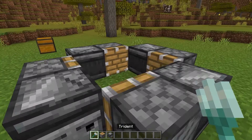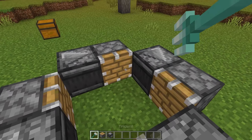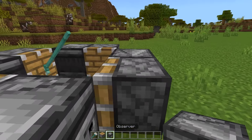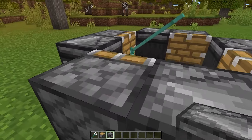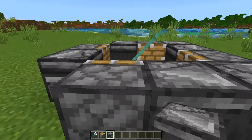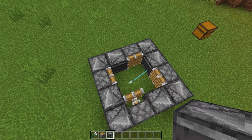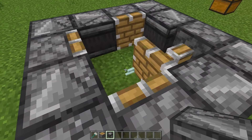Now all you need to do is throw your Trident inside of the middle, right onto any one of these Pistons. Then take your remaining Observers and place them facing into the Piston — one there, you should see it's activated; one there; one there — and once you place this final one, you should see it's an infinite loop of them going around with the Trident being pushed on the ground.